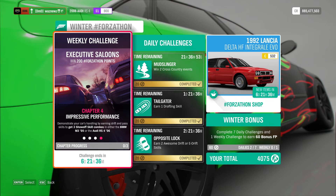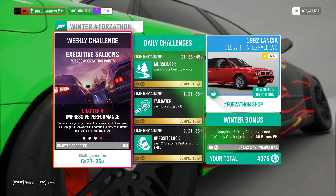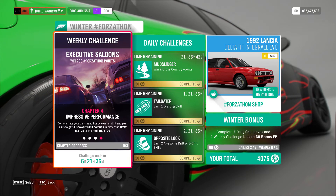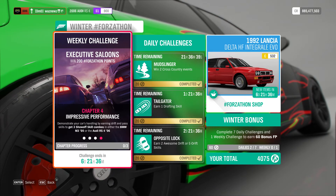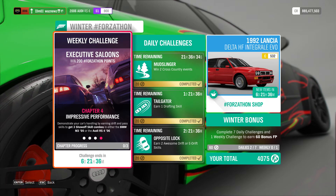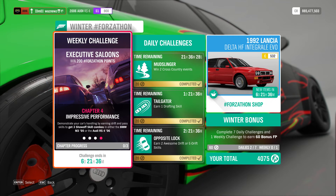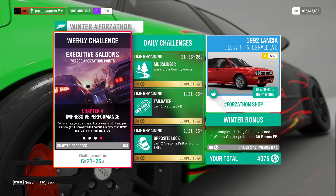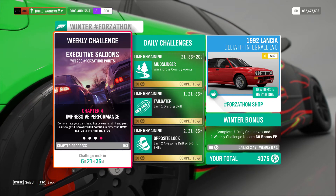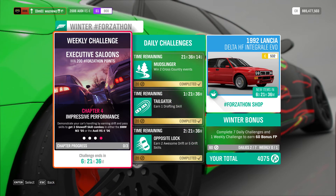Chapter four: impressive performance. Demonstrate your car's handling by earning drift and pass skills to get three show-off skill combos, in either the BMW M3 or the Audi RS4. Just to clarify, a show-off skill is when you drift while overtaking.